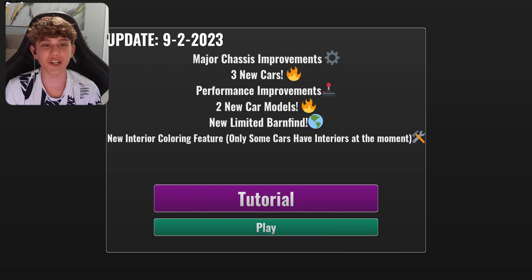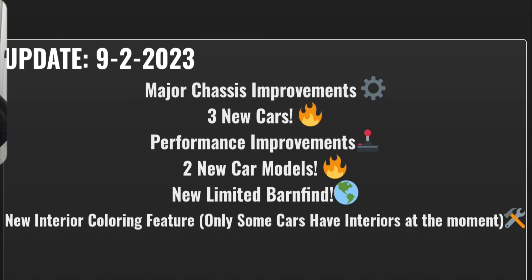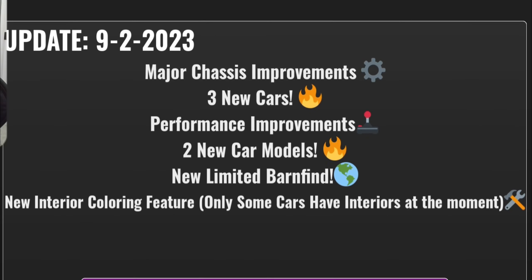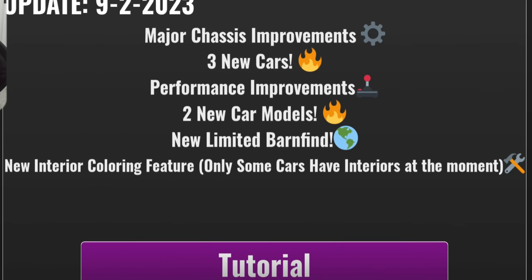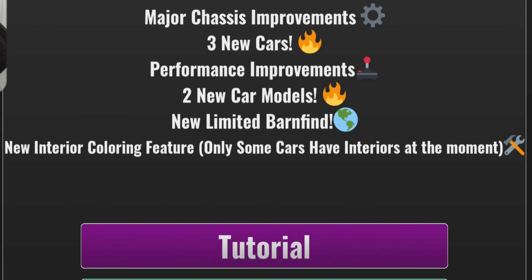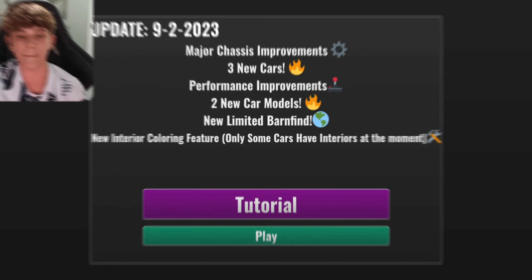Welcome back to the video. Today we are checking out a brand new Absolute Driving update. This update has major chassis improvements, three new cars, performance improvements, two new car models, a new limited barn find, and a new interior coloring feature for some cars. Let's get right into it.